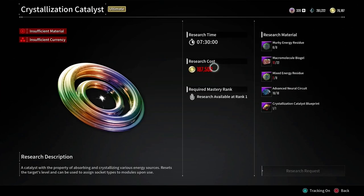You're going to need a bunch of these — you need them for your guns, you need them for your descendants. As you can see here, I do not have enough material to create another crystallization catalyst, so I'm going to go farm that material right now.